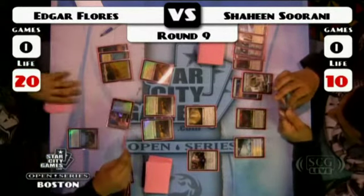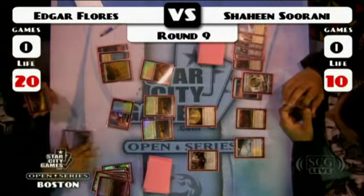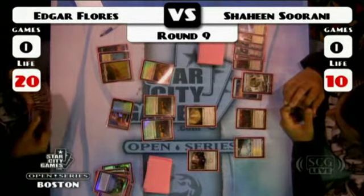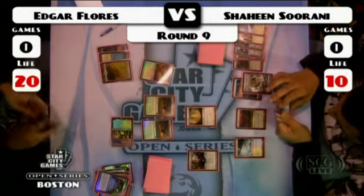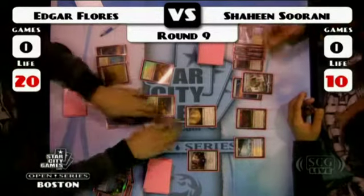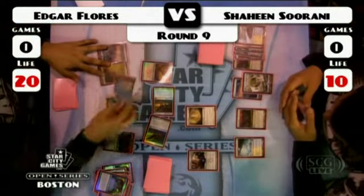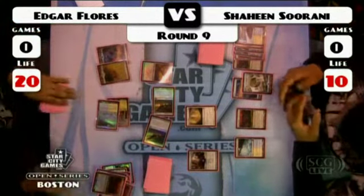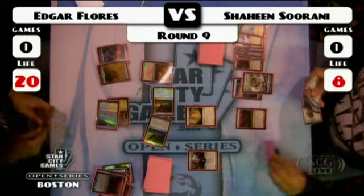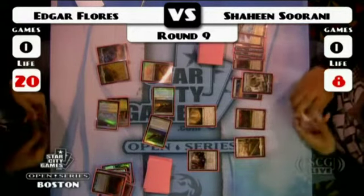It's interesting that Edgar would choose to go after the Colonnade and the Seachrome Coast and not just take out the tectonic edge, leaving his Colonnade safe. I think he wanted to see if he could control Shaheen's access to white. Shaheen does have the Sun Titan in his hand, and another one. Edgar goes after the Glacial Chasm again — he's got a lot of control over Shaheen's mana right now. And conveniently, Shaheen does have Day of Judgment in hand.